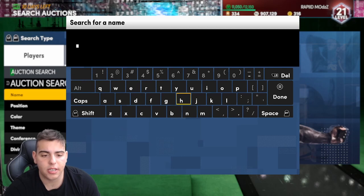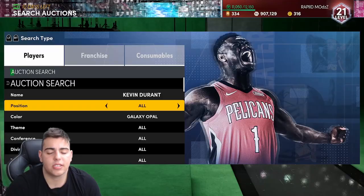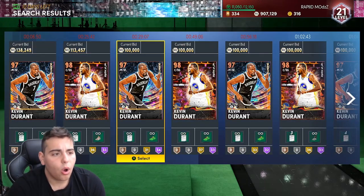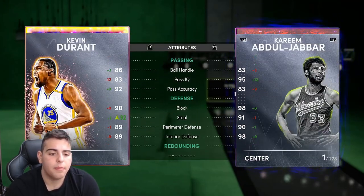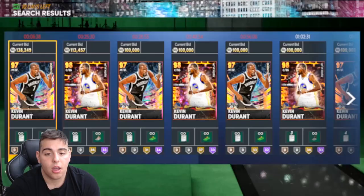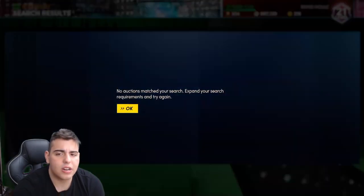These snipe filters aren't crazy, but if you get a snipe, it's going to be nice. This Galaxy Opal Kevin Durant filter is cool — it has a great profit margin, it's not a lot of risk, and it's Kevin Durant. Who doesn't want Kevin Durant on their team? The only downside is Kevin Durant is only an Opal, so it's a matter of time before this card becomes a Dark Matter, because his defense isn't amazing — just decent. But this card can play shooting guard. This is exactly why this filter is hidden. It's a secret snipe filter that could make you lots of MT because people aren't always on this filter.